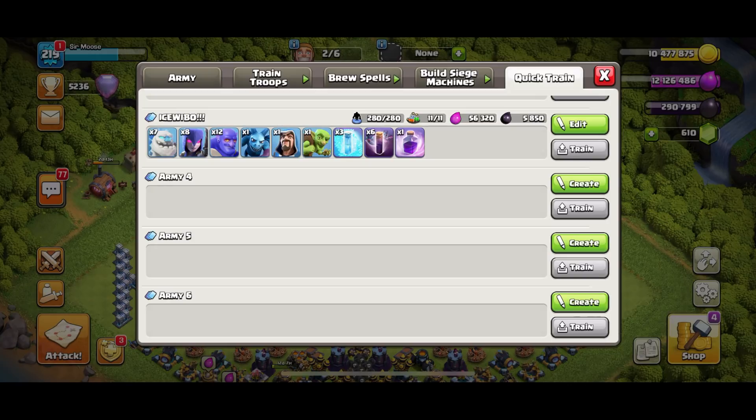Your donated clan castle troops are going to be two yetis, one valk, and a barbarian named Bob. Your CC spell will be a rage spell to sprinkle on top. Your donated siege machine is normally going to be a wall wrecker — siege barracks sometimes — but wall wrecker normally gets the job done.